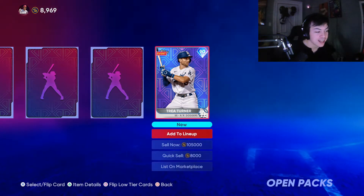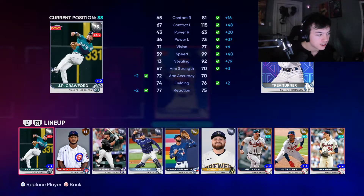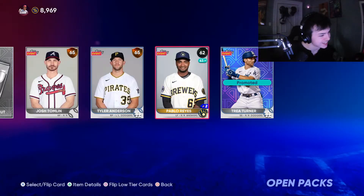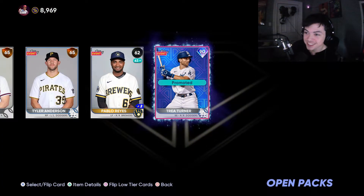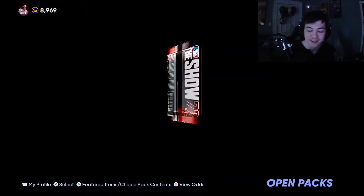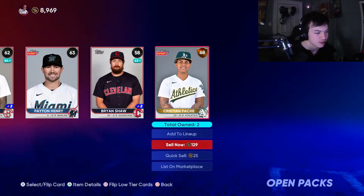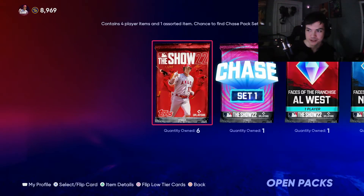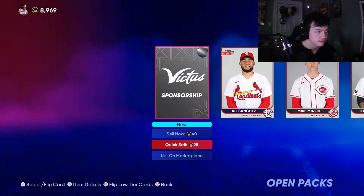Wow, that is a really good pull. Trey Turner added to the team in the first video. We already have a 90 overall on the team from just the packs alone, from just the standards. He's 100k — that's up there for pulls. Budget Cuts is off to a good start.